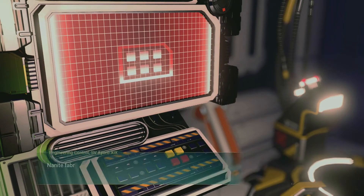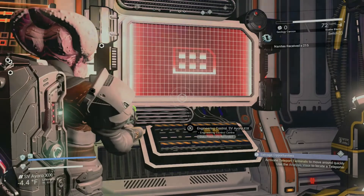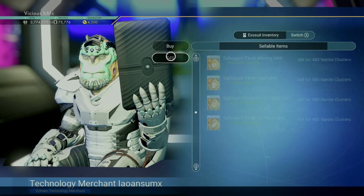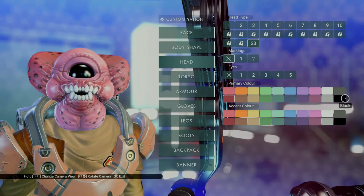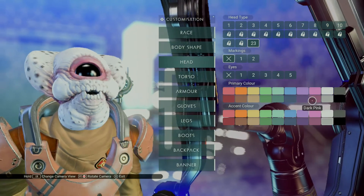Most of the time the nanites you get are random, usually around 400, which is less than what you would get if you sold your freighter mod, which gets you 480 nanites. So it doesn't really make sense to extract nanites here. Hopefully after watching this video, you can cruise through a few derelict freighter missions and snag yourself a new appearance item to look your horrific best.